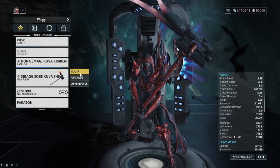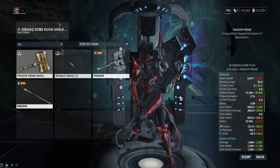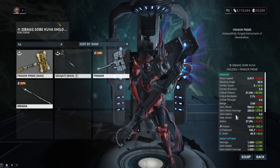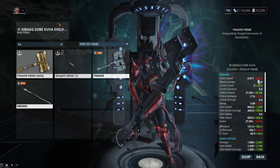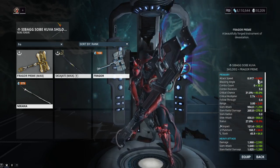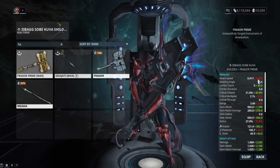So let's quickly compare it to the Fragor Prime. The Fragor Prime has higher base damage overall and slower attack speed — you definitely notice that slower attack speed. But for some reason, the Fragor Prime, even at level 400 enemies, like two hours into a survival, is still going to two-shot them. The Kuva Shildeg is just not going to do that.